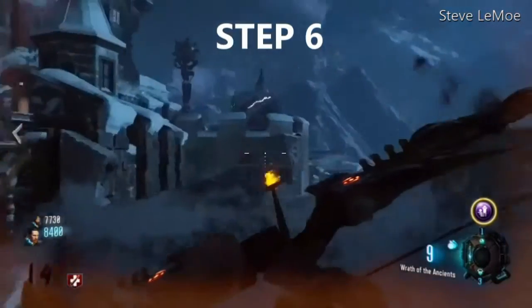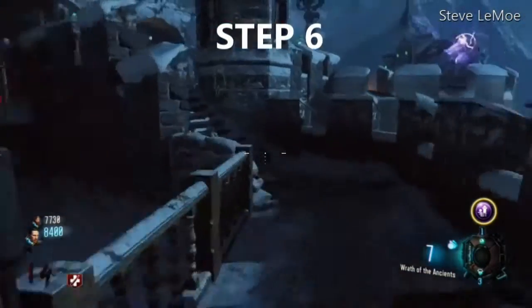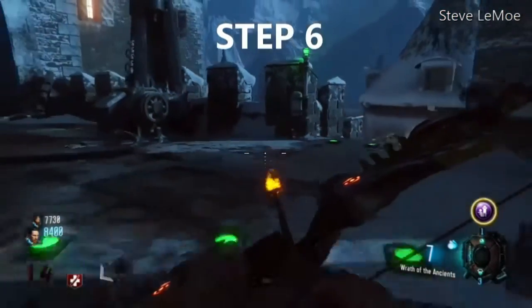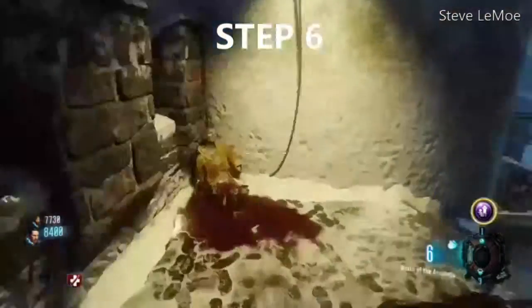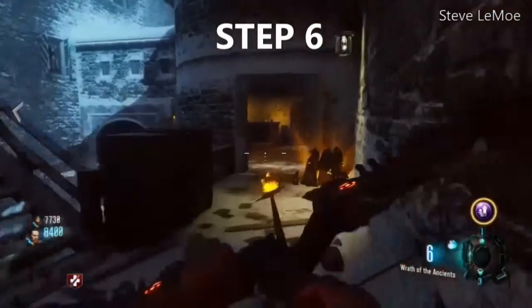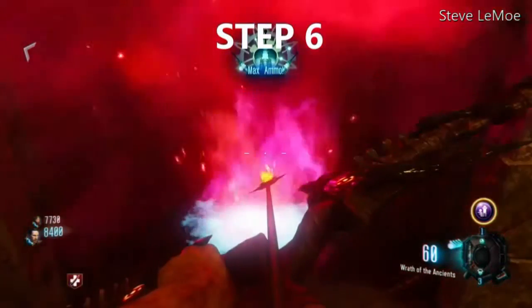Step six: once you've found the fireplace matching your Apothicon symbol, take a look at the three ritual circles — one of them will be lit up. Starting at that ritual ring, you will use four arrows to progressively move toward the fireplace. Once in the ring you'll get an aura. Each arrow shot hits the ground and spawns a rock; stand in the rock to get your aura again and shoot the next arrow. Once close enough to the fireplace, shoot your last arrow inside it. If done correctly, the fireplace will start on fire and spawn a max ammo.